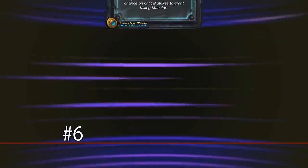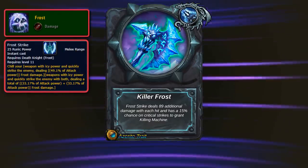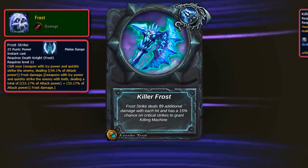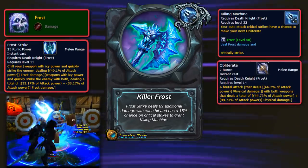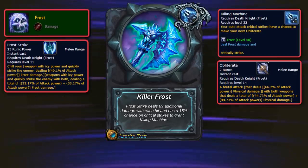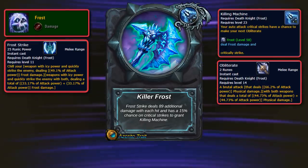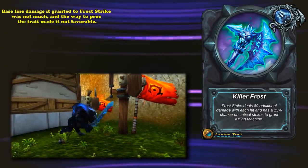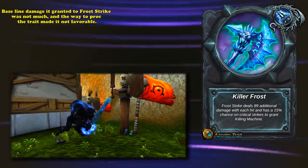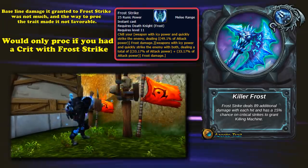At number 6, we have Killer Frost. This is a trait exclusive to Frost Death Knights, where your Frost Strike deals additional damage and has a 15% chance on Critical Strikes to grant Killing Machine. Killing Machine is a proc which makes your next Obliterate a Critical Strike. Frost Strike is the basic ability Death Knights use to spend their Runic Power, and Obliterate is one of their hard-hitting abilities, so passively allowing it to crit more often is only a good thing. The trait also increases the damage of their Runic Power spender.